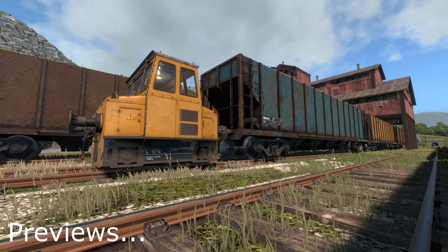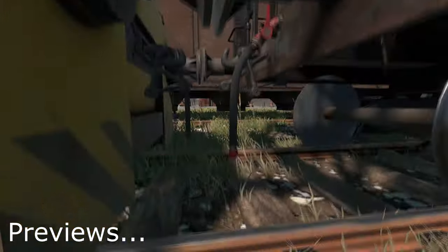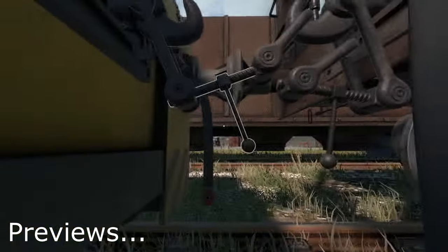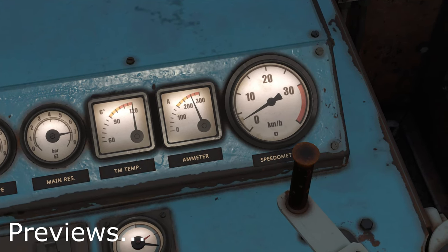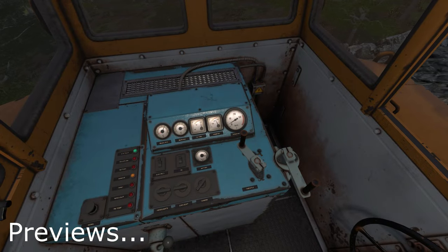We're going to try and pull almost 300 ton today with this little battery electric micro shunter, and I don't like our chances one bit if I'm honest with you. Our traction motor temps are cooking — we are absolutely cooking our motors right now. This hill is proving too much for this little battery electric.